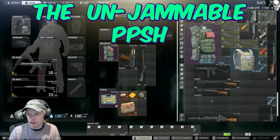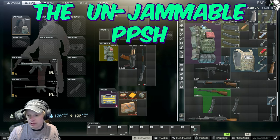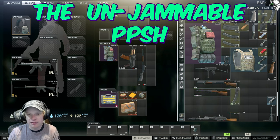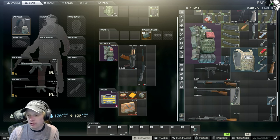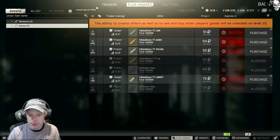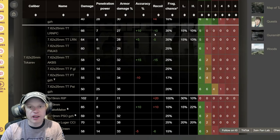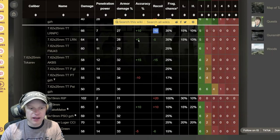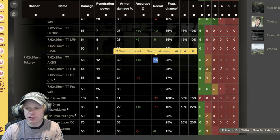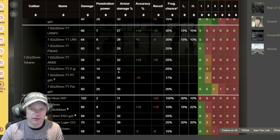Now the PPSH — you can't do anything to it. You just buy mags and they fit 35 bullets. This thing has a whopping 1000 RPM, so it really kicks, but it does veer off up and to the left, which is different from most guns, so keep that in mind. I like to go for legs or head — mostly legs with this gun. You're going to need a lot of ammo. I either go with AKBS or LRNPC. LRNPC gives a 10% recoil bonus and the highest flesh damage of any round — a great choice. AKBS sacrifices 8 flesh damage but gives 5% more recoil reduction, and it's also cheaper.